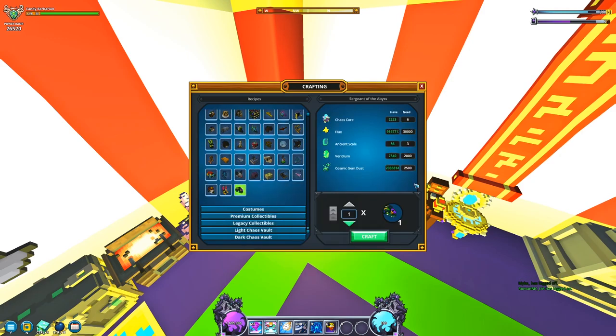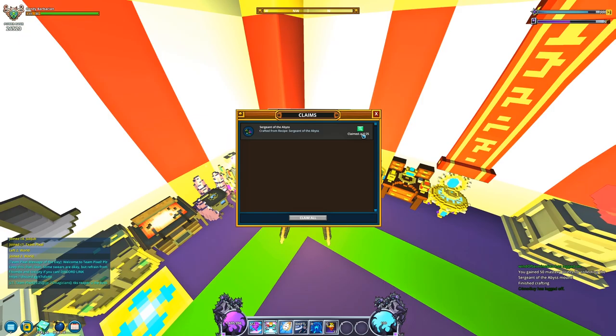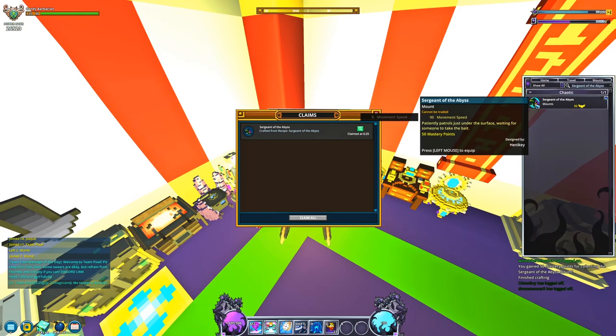Thankfully it's not really as expensive as you would think. You need cosmic gem dust — super easy, we should have millions of that — viridium, the resource you can get outside of nitro that nobody likes, ancient scales which you get from loot collecting certain fish, 30,000 flux, and then six chaos cords which you get from loot collecting items out of the chaos chest.